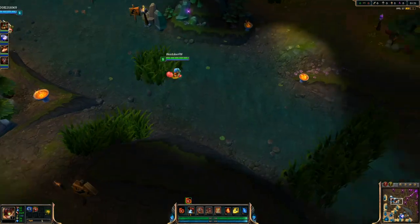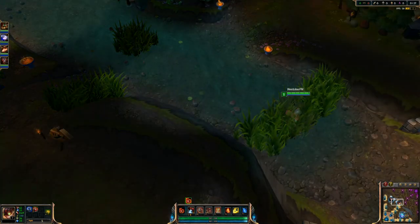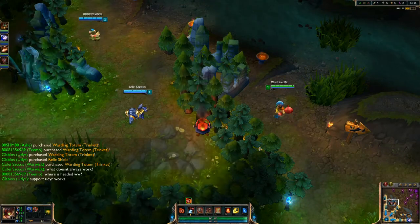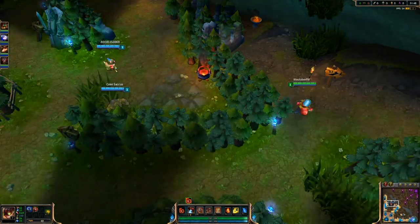Right now I'm playing Ziggs in the mid lane. I got my Pool Party Ziggs skin on. I'm just leashing for Warwick here so he can get his blue faster, and then I'm just going to head to mid lane.